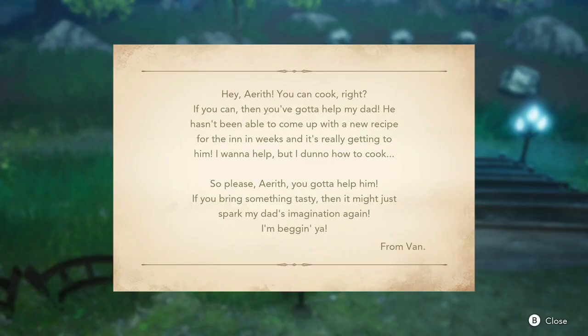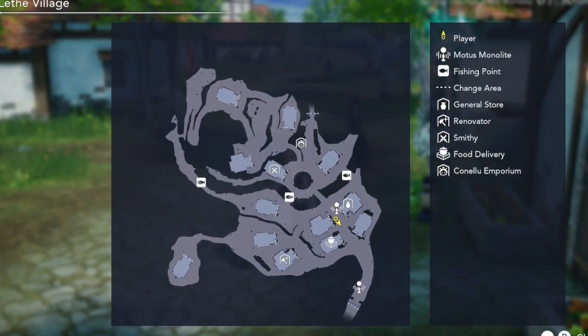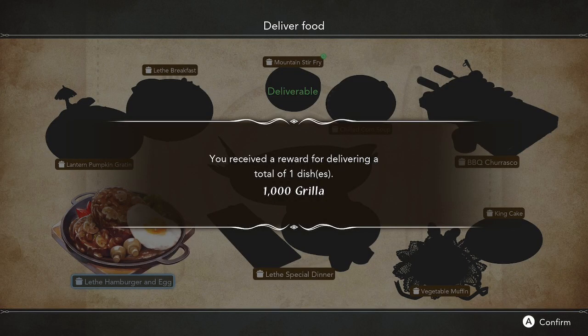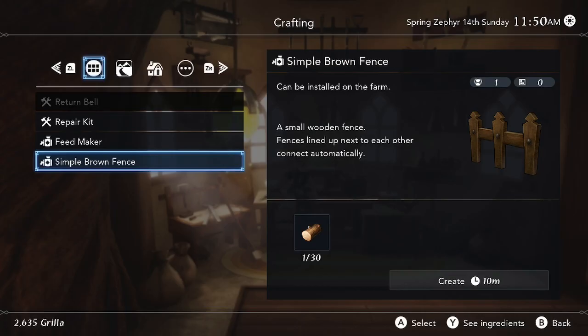The letter says you can cook, right? — and then he says you can come by his place because his dad is looking for some food. After you get this letter, go back to town and look, it says food delivery. You talk to the dad and he shows you a screen where every type of food, once you make it once, you can bring it to him and he'll give you a reward. The first reward is just 1000 grilla. The second reward gives you 1500 grilla and a recipe to make a simple brown fence, which only requires one piece of wood.